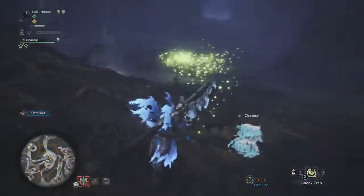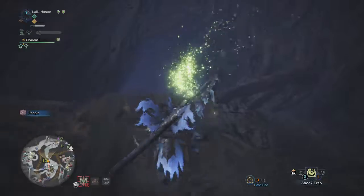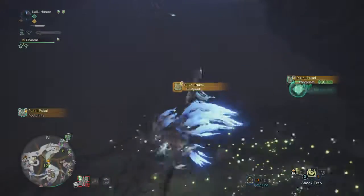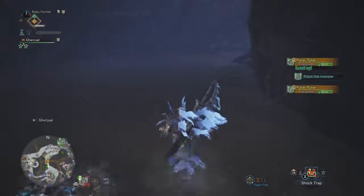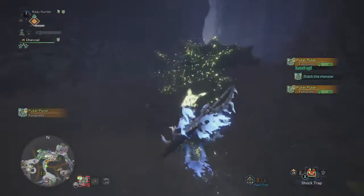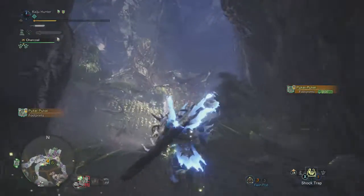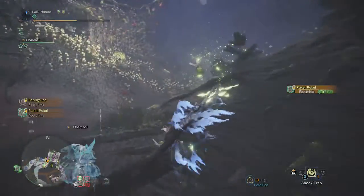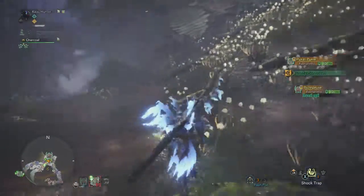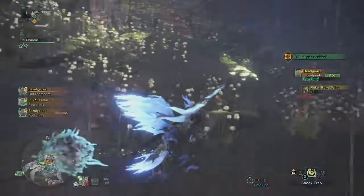If I can lure him into the rocker room, that would make it faster. Always want to grab your footprints — nothing's going to make it easier than with footprints. There's Bazelgeuse. Pukei's this way. I'm being greedy.